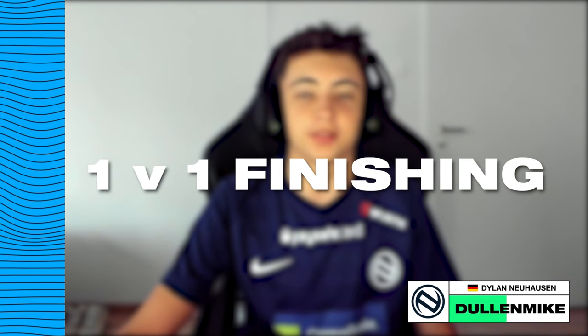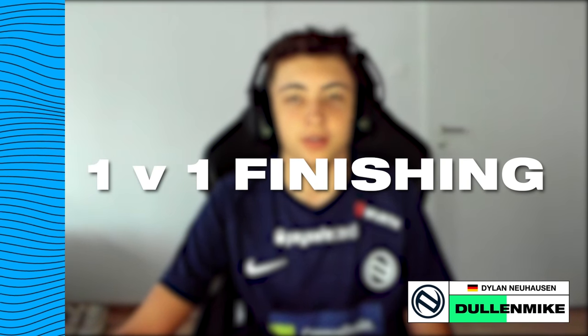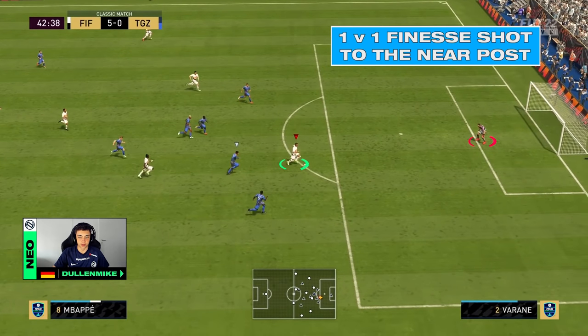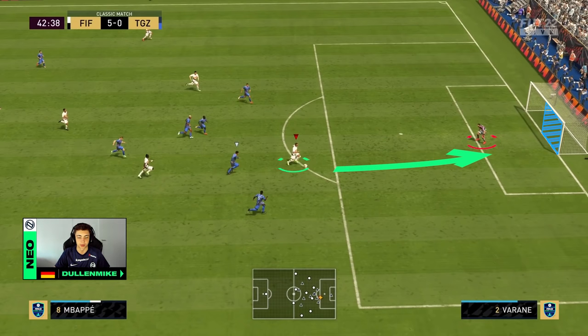Now I'm going to talk about the best finishing ways in a 1v1 scenario with the goalkeeper. On one side it's the chip shot and on the other side it's the finesse shot to the near post. When you're 1v1 with the keeper and the goalkeeper is standing a bit too close to the striker, the low driven shot might not work — so I opt to go for the finesse shot near post with the green timed finishing.